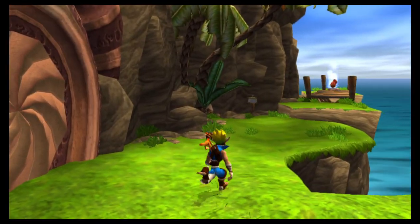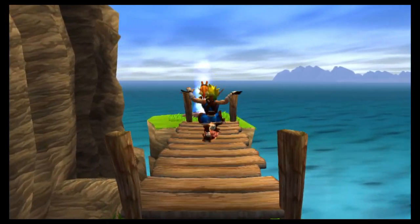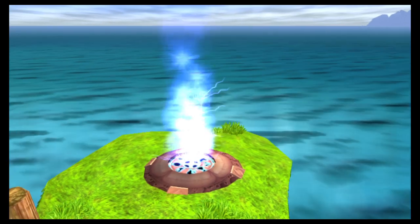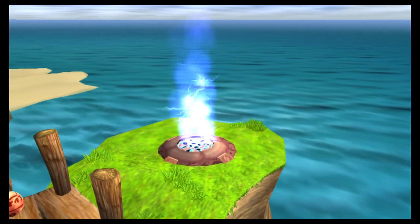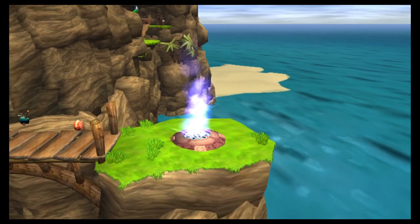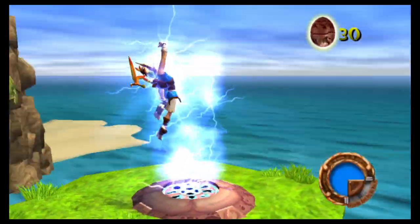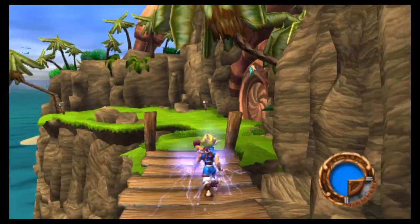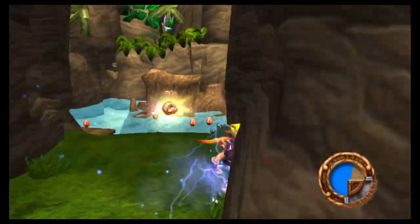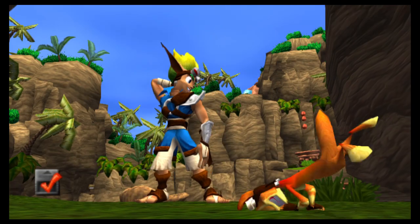Okay, hey there guys, welcome back — we are doing some more Jak and Daxter: The Precursor Legacy. That's a blue eco vent, more concentrated than the floating clusters. This vent will give you a full charge of blue eco, letting you use it for the maximum time. So if you watched the last episode, we were told that these doors only open if you're charged with blue eco — and we've got some blue eco, hell yeah.